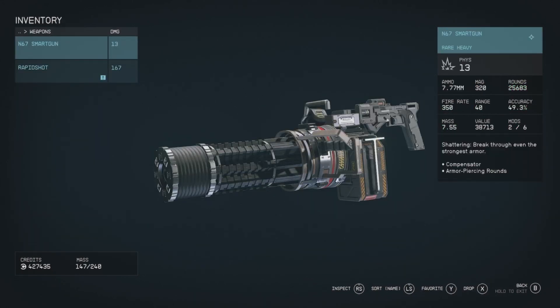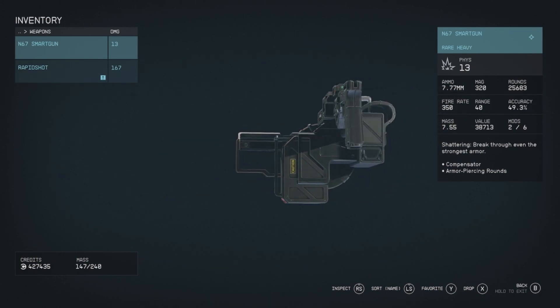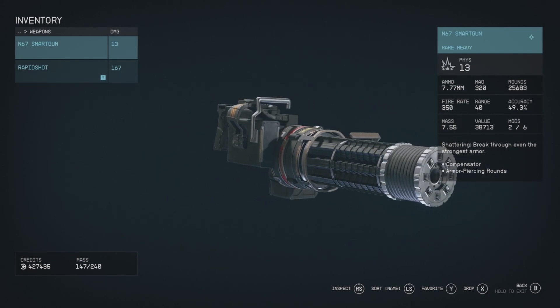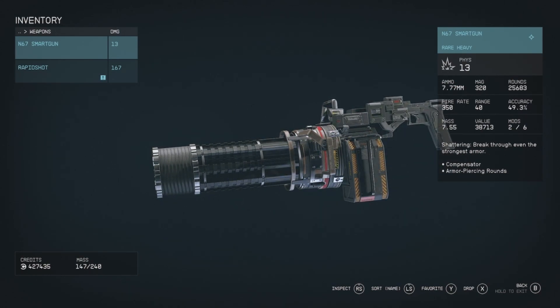Alright, the first of our unique weapons is the N67 Smart Gun. It is a heavy weapon — a unique minigun with the shattering effect breaking through armor, and it has the compensator and armor piercing rounds. If you can get this early game, it shreds through enemies. Even in late game it shreds through enemies. Make sure you pick up the ammo, which is 7.77 millimeter ammo.